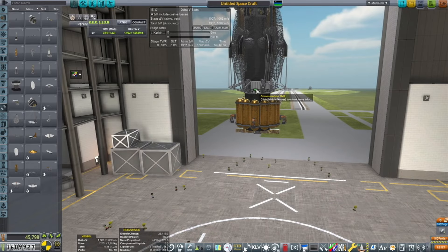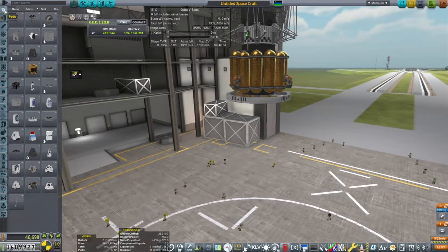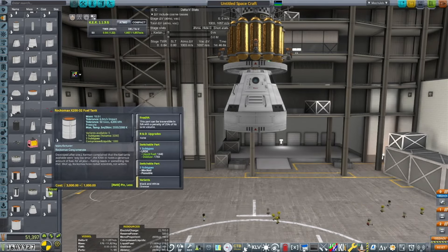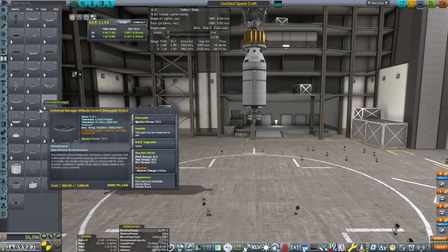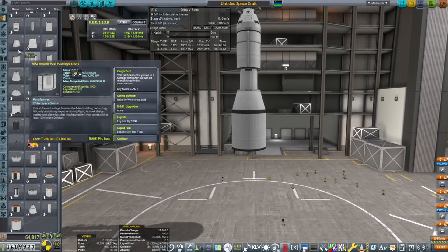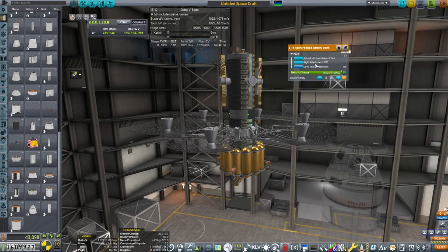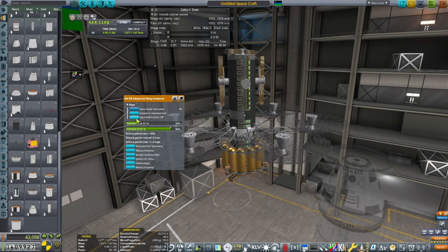We filled up the lower side with fuel and threw a Communotron 16 on there for local communication. The solar panel fits neatly in the decoupler — though that will be a problem later. We're bringing three Kerbals aboard: a pilot, an engineer, and a tourist. This is our first Kerbal in space on this new venture, and tourism is already a big part of it.